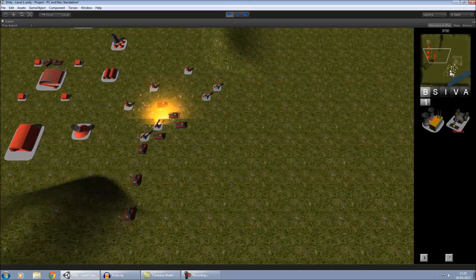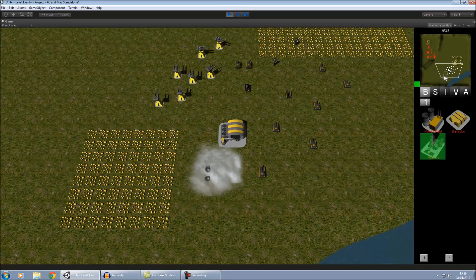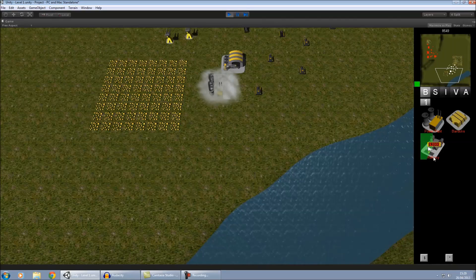If I move these in closer you'll be able to see some of the lasers and Tesla coils in action. I'll show you some of the other behaviours as well — I'll show you the air vehicle behaviour.